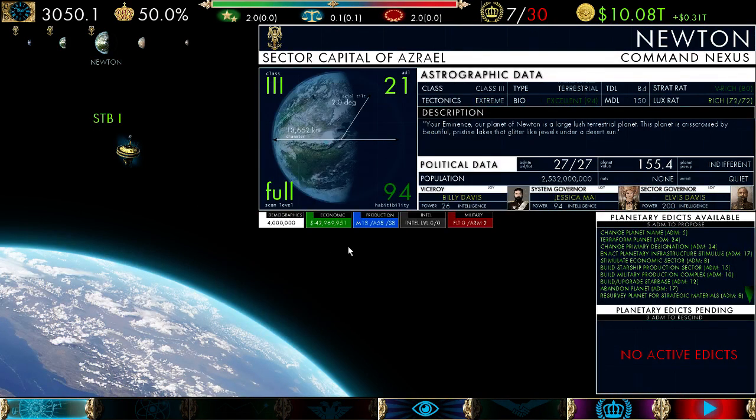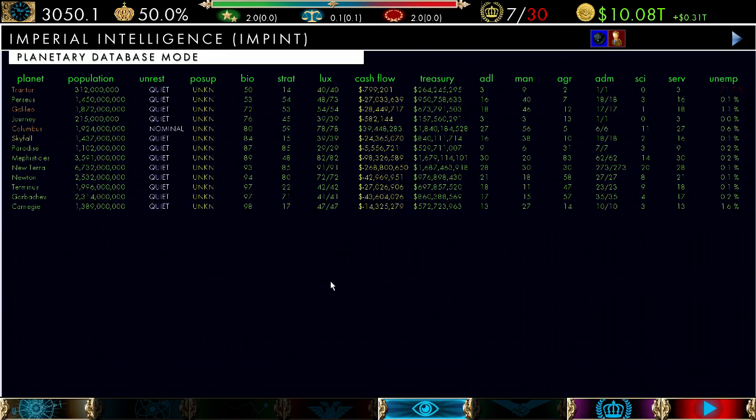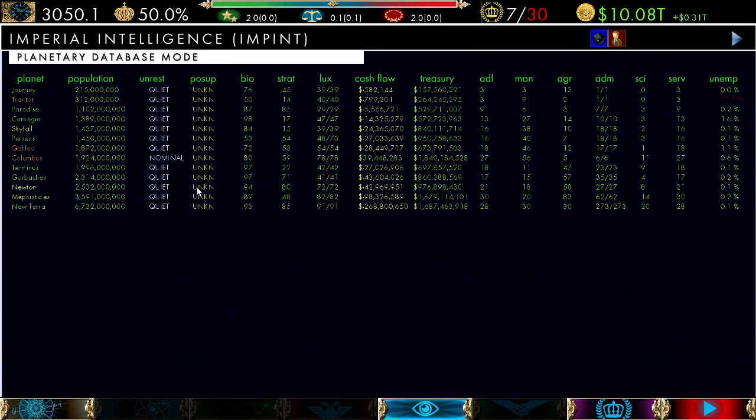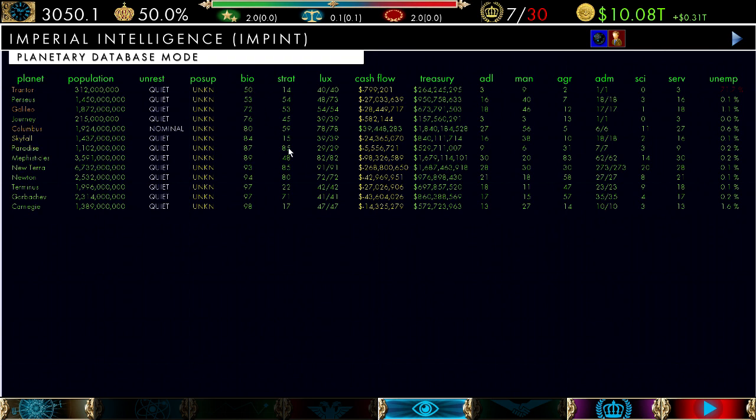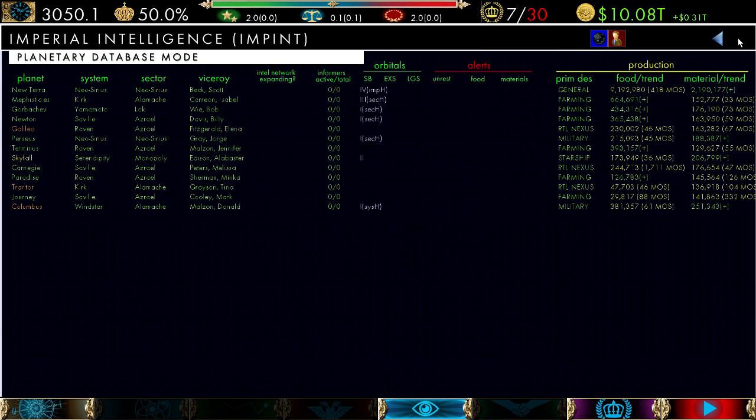That covers the astrographic part. To go back to galactic mode, simply click on the bar and it will take you back to the galaxy screen. This is your Intel mode — left-click to go into it. There are two main modes. The planetary database mode shows your planets. Hotkeys to sort: hit P to sort by population, B to sort by bio rating, S to sort by strategic rating, and C to sort by cash flow — it goes low to high. The second page shows more information including whether the Intel network is expanding, the orbitals, starbase level, exploration station level, and logistical station level, and any alerts on the planet. If the number is green they have a surplus; yellow or red means a deficit.